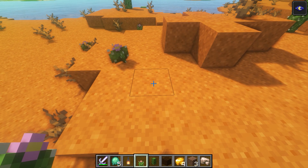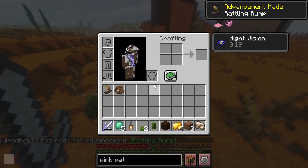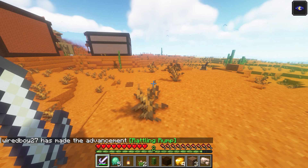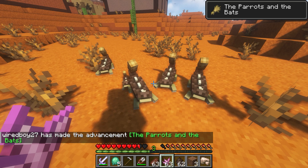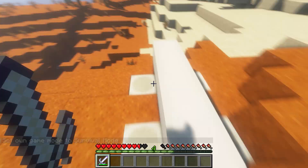There's a mob called the Scuttler. They're going to drop the scuttler tail, which we can brew to get antidote. We can also breed the scuttlers with pink petals, which come from the barrel cactus. There are cowboy pillagers, as well as fossils that naturally spawn in the Badlands.